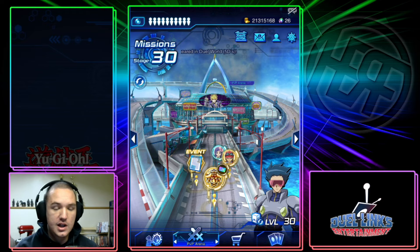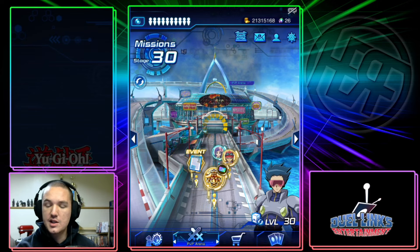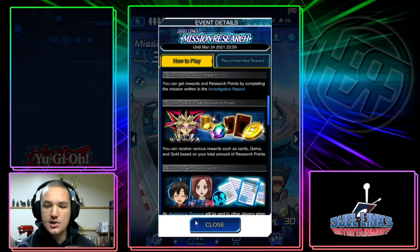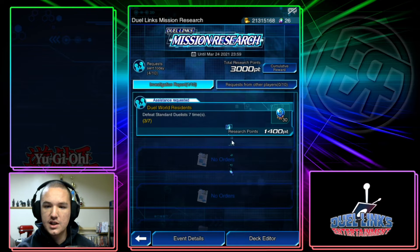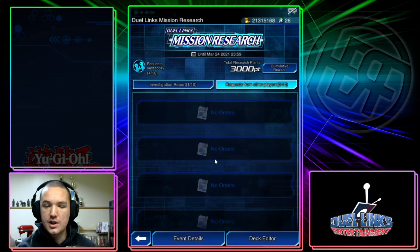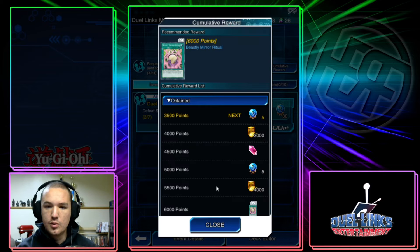Just to go through both of them as they appear in my ongoing events, the first one is Mission Research. The format of this event is you're going to get these investigation reports, and then requests from other players which you can either accept or decline. You just need to defeat Standard Duelists and you'll get them. Then you have Cumulative Rewards.